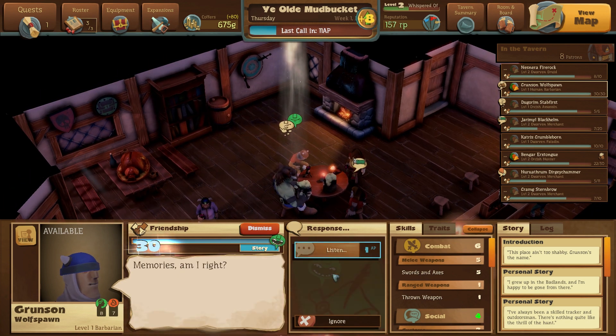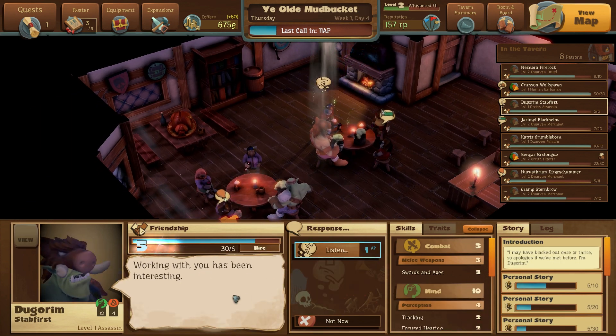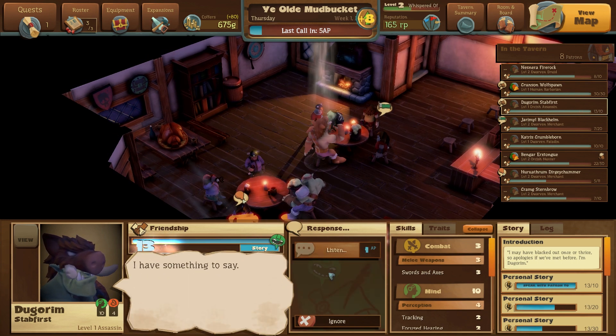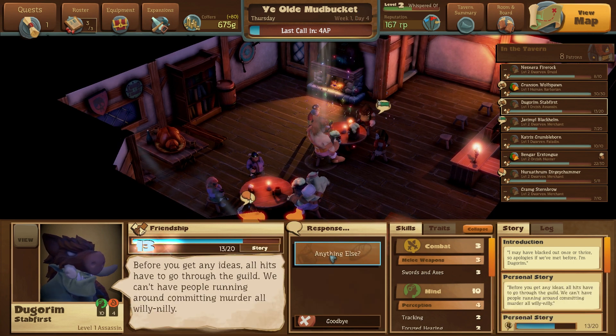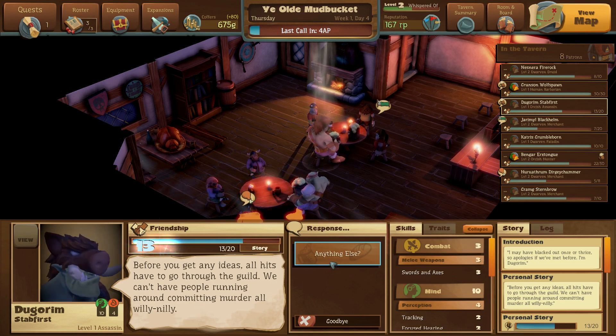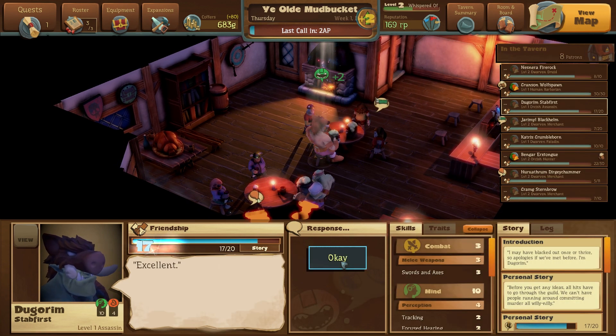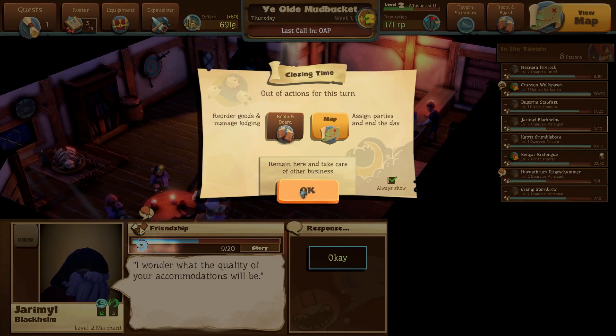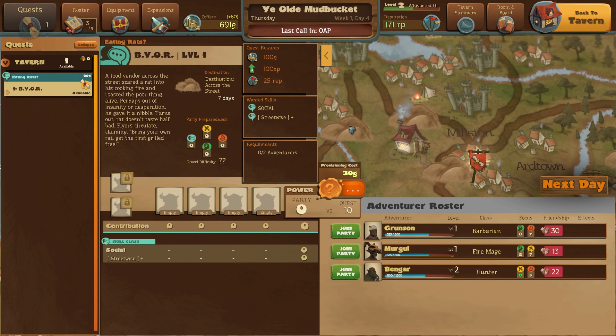After killing those rats Mergle's ready to take on the world. 'Working with you has been interesting. I know a guy who used to say never forget your kills — that's the voice of inexperience.' Durogram the assassin has a lot to say: 'Before you get any ideas, all hits have to go through the guild. We can't have people running around committing murder all willy nilly.' He now needs a room — boom. It's closing time, out of action points. We can assign parties and end the day or remain here. Let's assign parties and go off on a quest.